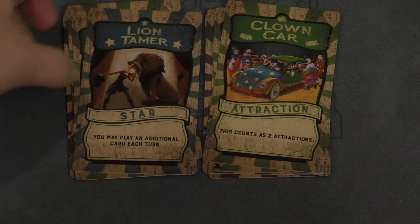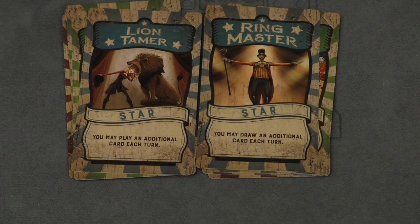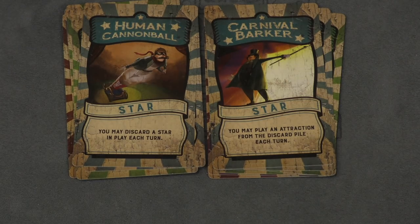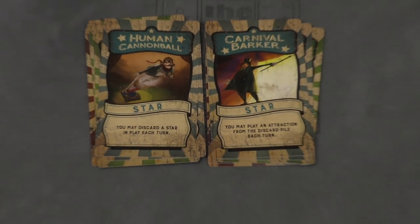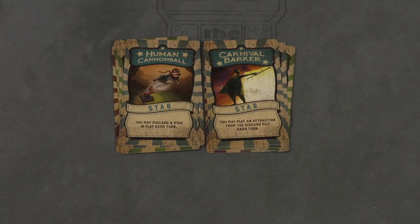You also have stars. Once you play a star in front of you, it gives you an ability — for example, this one lets me play an extra card each turn. The ringmaster does the same thing with different artwork. Or I can discard a star that's in play each turn, or play an attraction from the discard pile. You keep playing until someone wins. You can't have more than six cards in your hand — discard down to six. If the deck runs out, shuffle and keep drawing. There is one card you can play on someone else's turn that simply cancels a card they've played, and both are discarded.